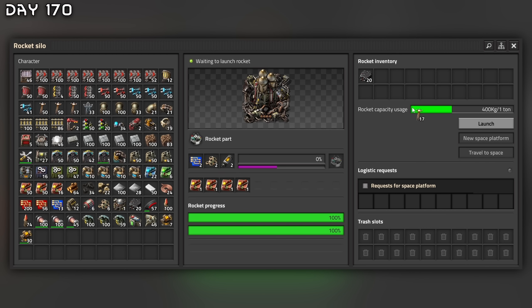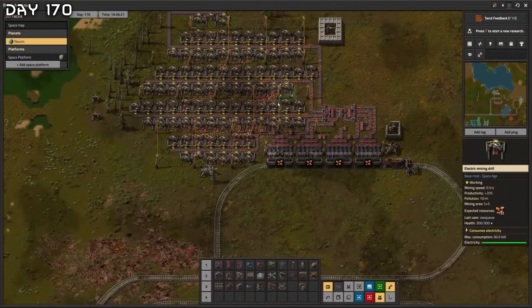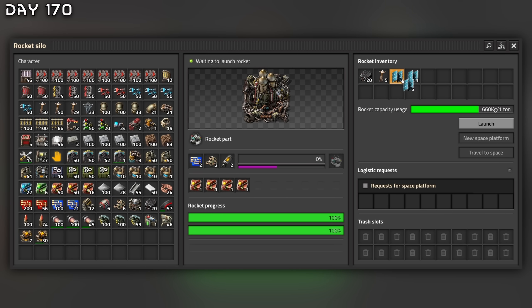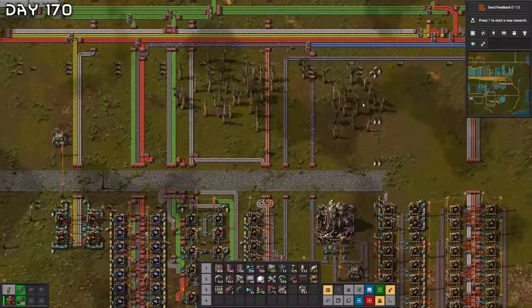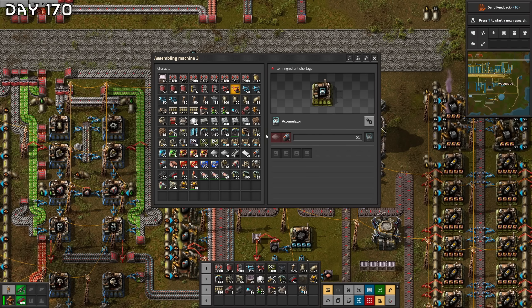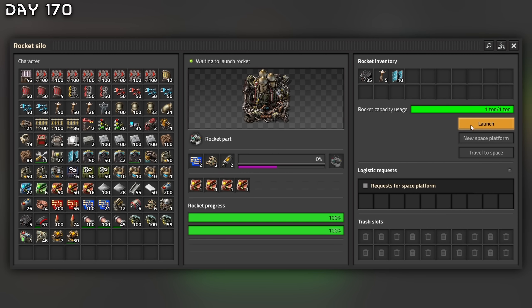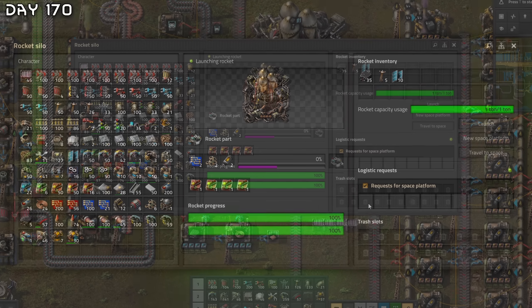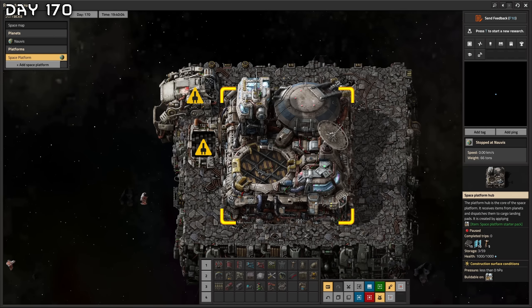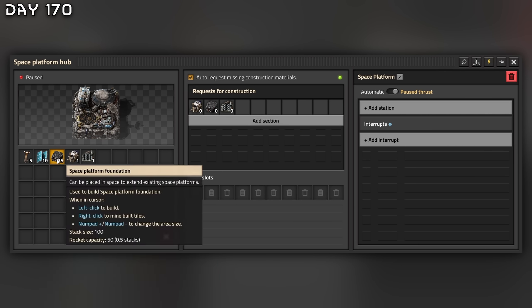In space got more space platforms. Power is the most important — I need some power poles. Bunch of solar panels. We're starting to run a little bit dry on copper — not enough miners. Let's get a few solar panels, maybe 10. Accumulators — wait, you don't need accumulators in space since there's always the sun, but they'll still be useful on earth. Can't survive on steam power forever. Launching the final components to space.